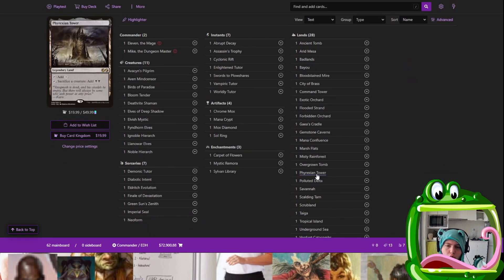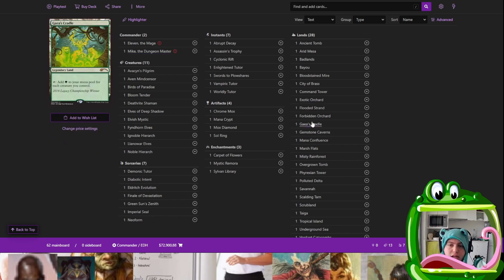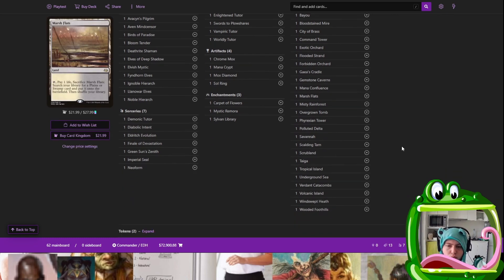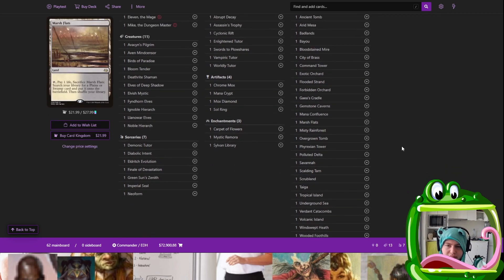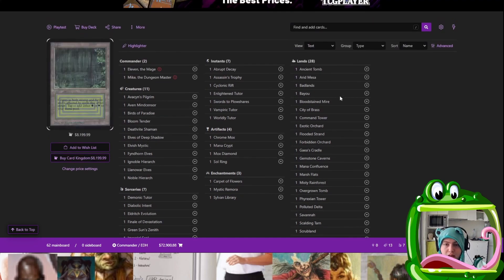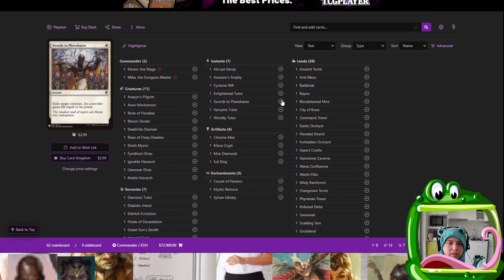To note, I did already add Phyrexian Tower, because I thought sacrificing a creature to pay two and return it with Mike seemed pretty good, as well as Cradle because I know I'm going wide. They're the unusual ones you won't see in every deck. Other than that it's pretty standard — Gemstone Caverns for ramp, Ancient Tomb, same thing.